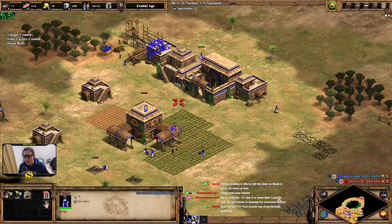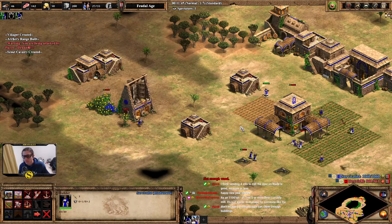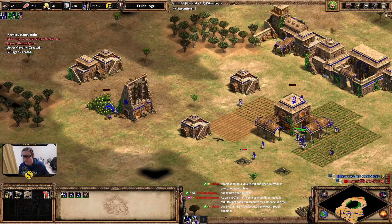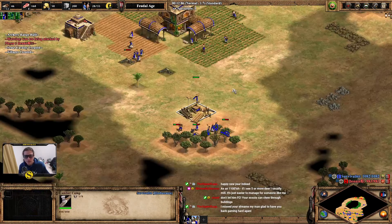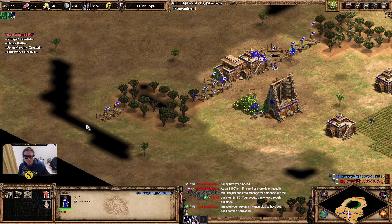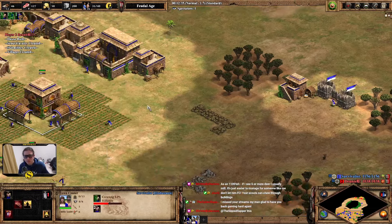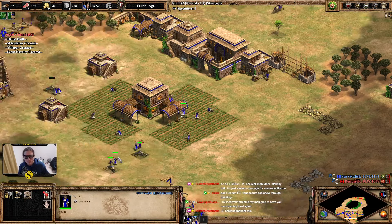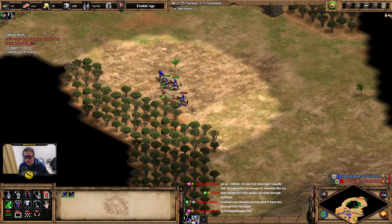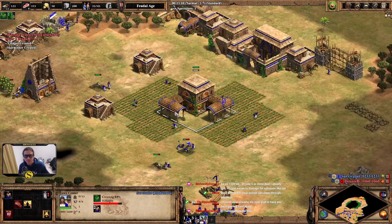I think we should get horse collar. Yo, another gifted sub, sweet. Do I really still have my rally point set up there? What am I doing? You know what, I don't need horse collar — I need scouts, I need skirmishers, and I need farms. Get this horse collar nonsense out of my game plan. Get it out of here. The wood is so bad though. That — that leads to like killing all of these though. That was worth one scout for those three, completely worth it.